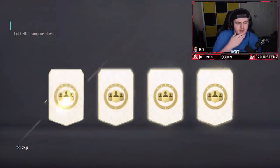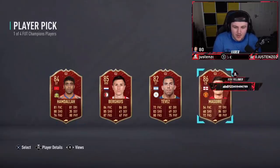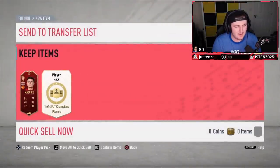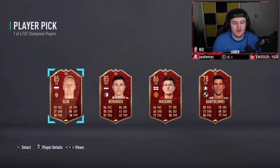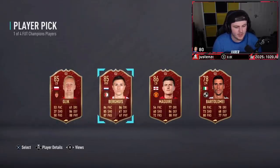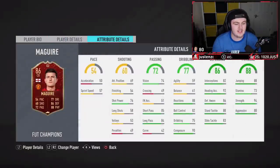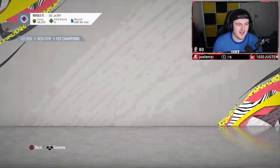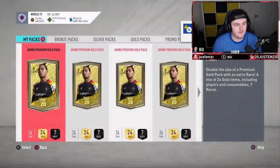First player pick — come on EA, show us Son. The boy — Harry Maguire! There's only one man you can go for here and his name is Harry Maguire — the absolute slab. You love to see it. Second pick — I think we go two Harry Maguires here. Obviously not — it's between Glick and Burgweez. Neither are usable, but this card's a dub. If any of you get this card in your awards, please tweet it at me. 11 packs in the store to open — let's see if we can get anything good.